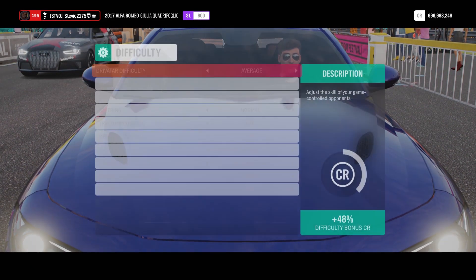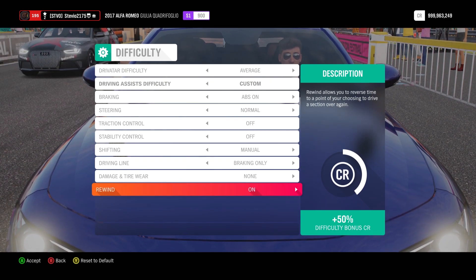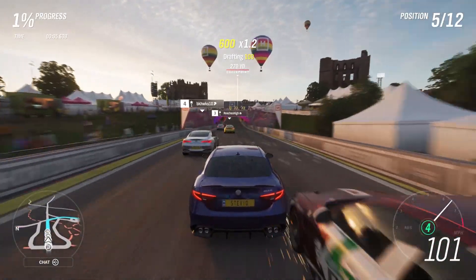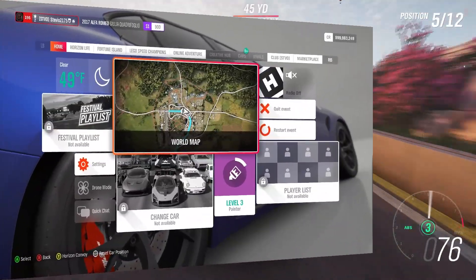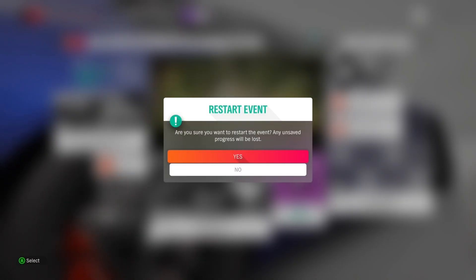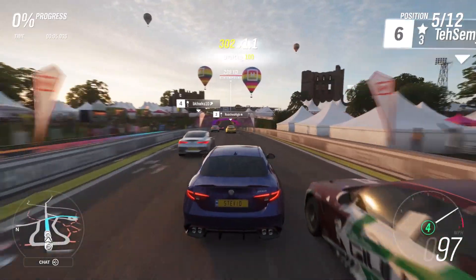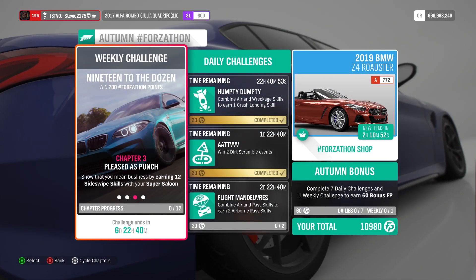Difficulty does matter for this — I would put it on average. You want to have enough cars to be able to pass, and you can use whatever car you want. I love how you can actually just pick a super saloon. Rewind doesn't really matter but you can have it on just in case. You have to pass three cars pretty much simultaneously. After you see the skill pop, just restart the event and go do it again. I recommend using all-wheel drive — upgrade your car, make it fast, and just rip past some of the drivatars. A lot of the super saloons are rear-wheel drive, so you're going to be able to do that pretty easily.